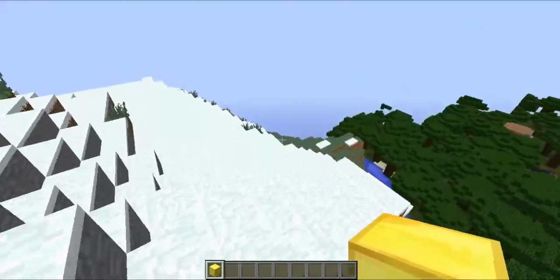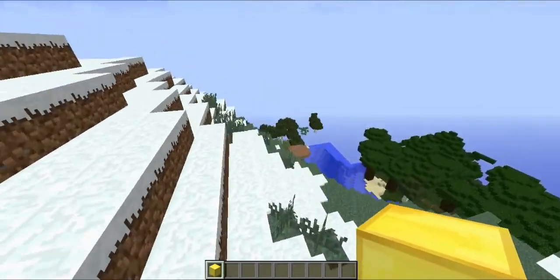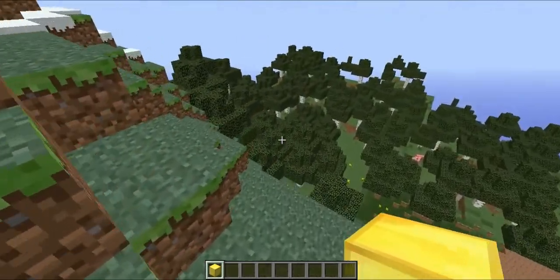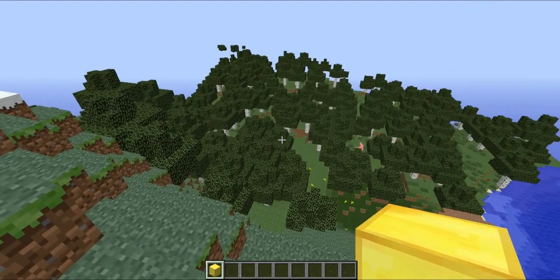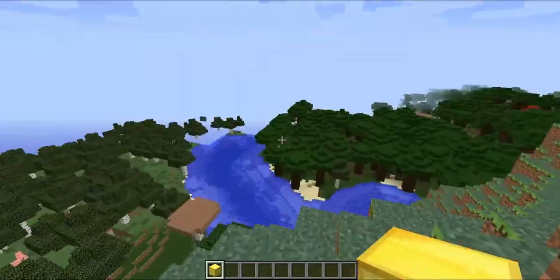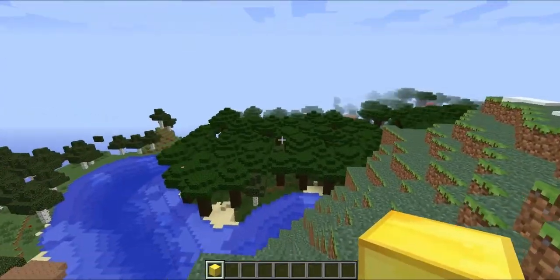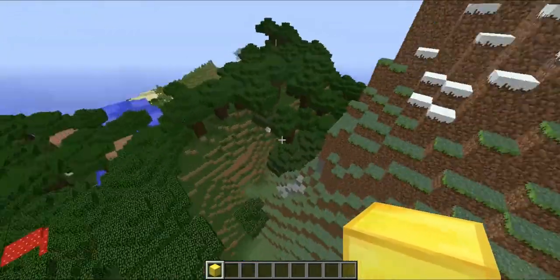Frame drops, frame drops, frame drops — my bad. I don't know what's happening today, just getting frame drops all over the place. But if we look right here, it's just a snowy mountain, nothing more. And then we get into the regular old trees that we used to have on Minecraft back in the day. As we can see, the look stopped being beautiful, but this entire little forest right here is absolutely stunning. It looks very nice, at least. It just looks really cool.